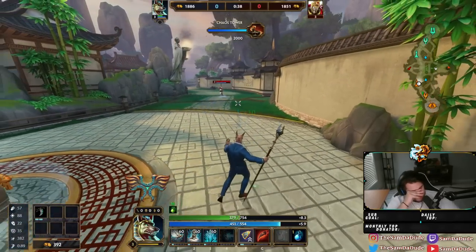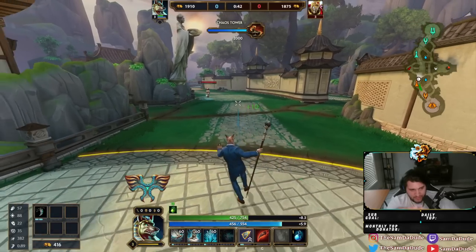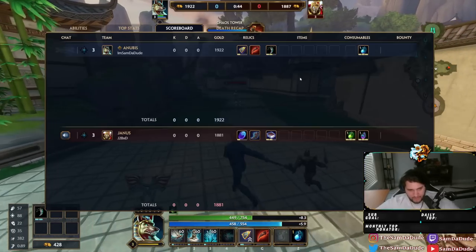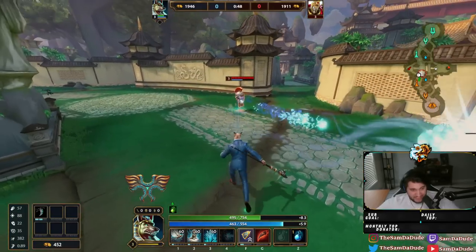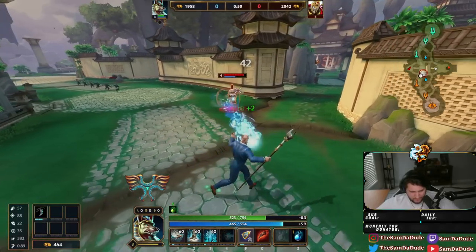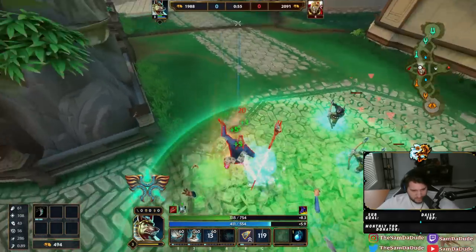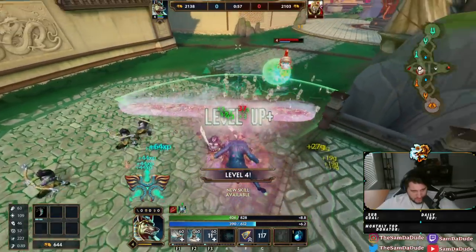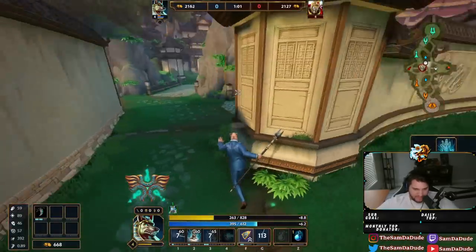On top of the Anubis change, every lifesteal item and healing item in the game — other than potions and fountain — have been nerfed significantly. They're about 60% as strong as they used to be. So it's a lot to get used to.